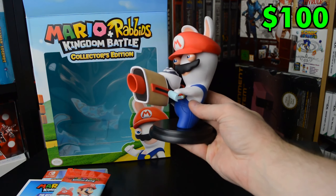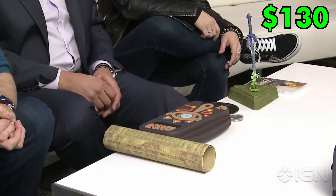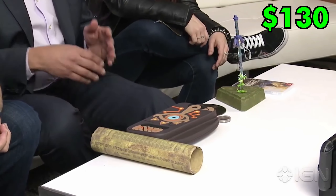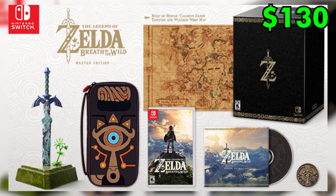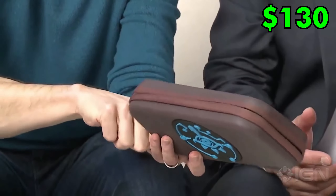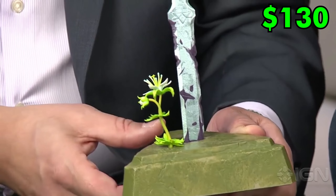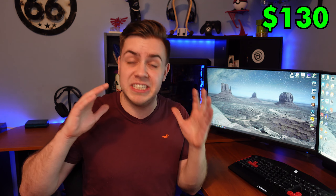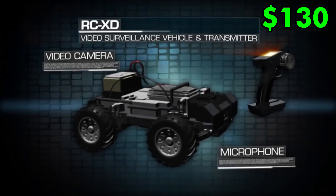So let's step it up even more to the $130 Legend of Zelda Breath of the Wild Master Edition. This one, I gotta say, is pretty cool. Now we're getting into some seriously interesting collector's editions. You get a Switch carrying case that looks like a Sheikah Slate, since that's what the item in the game is based on. And then there's this awesome, realistic statue of the Master Sword in the ground. While these are all good, we're not even close to the price of the most expensive collector's editions.